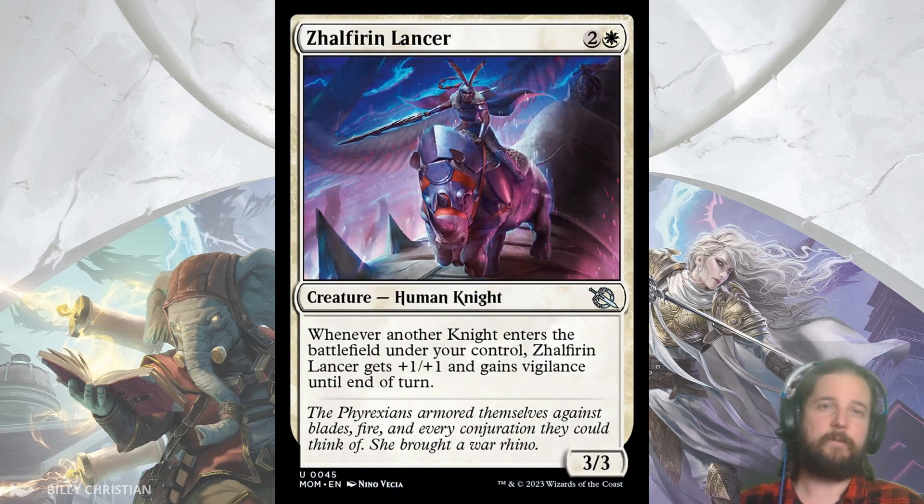My last uncommon for white is Zalfir Lancer. A 3/3 for 3 is an okay starting stat block, but if you have some knight synergy — looking at you, Azorius — then it shouldn't be too hard to make this into a 4/4 with Vigilance, which is going to be a lot of early pressure for your opponent to answer.